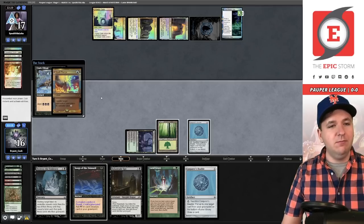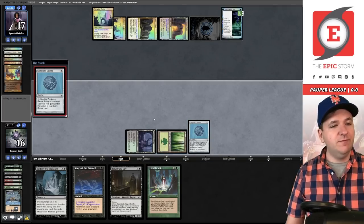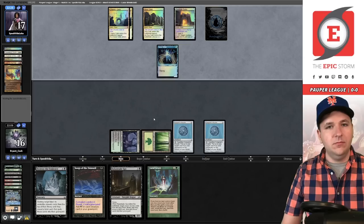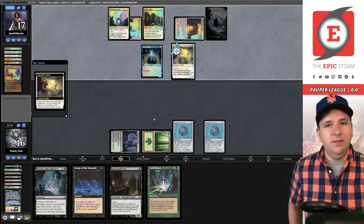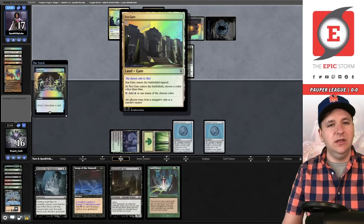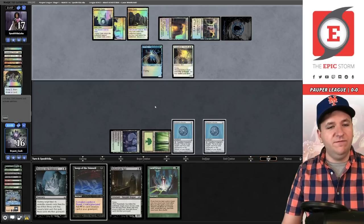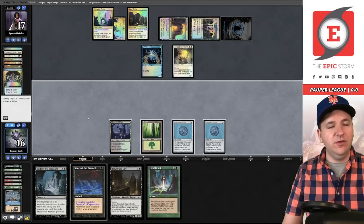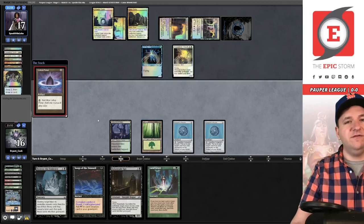Another Conjurer's Bauble. We attempt a Dark Ritual — they had the Spell Pierce. So that one-turn window we wanted to go off, it looks like they might have had the answer. We'll play another Conjurer's Bauble and just pass. They have a Vedalken Glider, four cards in hand — three unknowns. They Preordain and put two cards on top, keeping up counter spell mana. If they let Songs of the Damned resolve, we could beat a counter spell.